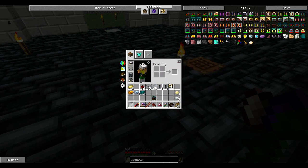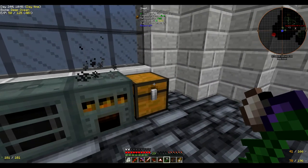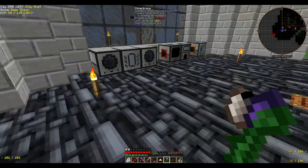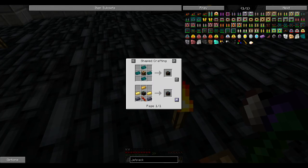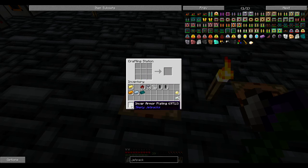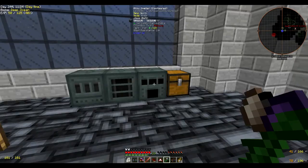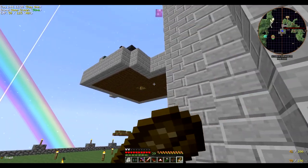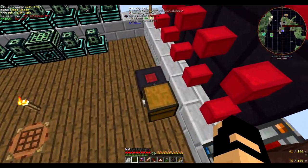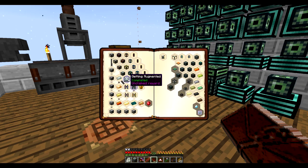We can take the plate off of there because we don't need it anymore. Throw it on there. Come on. And then let's do that — should make that. Resonant Jetpack. And then tin and enderium. Need more ender pearls. But let's go check on the stuff. Resonant frame — done! Bam. So we can turn this in. Turn you in, turn you in, turn you in, turn you in. Look at that, guys.